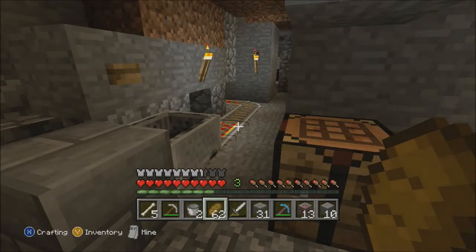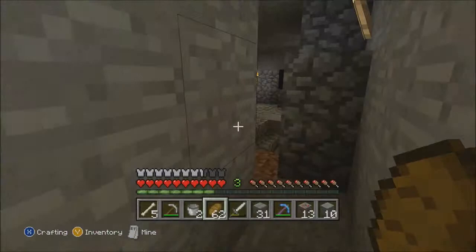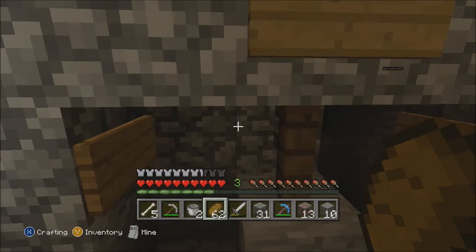Alright, hey guys, this is Bull and Kool-Aid. This is part two of our survival world — showing off our survival world. Hardcore and J, balance out. Let's see, I'm gonna show you what's up.